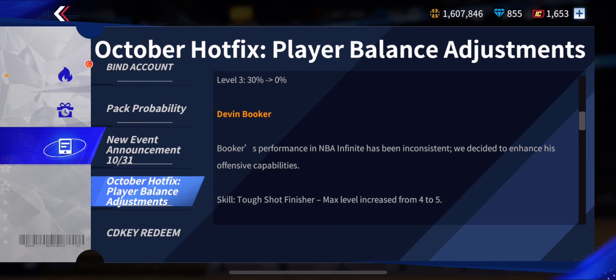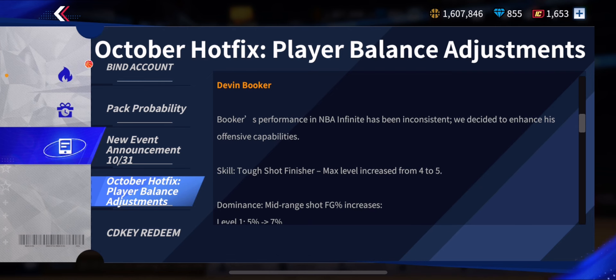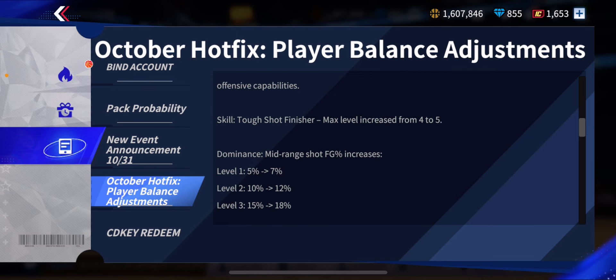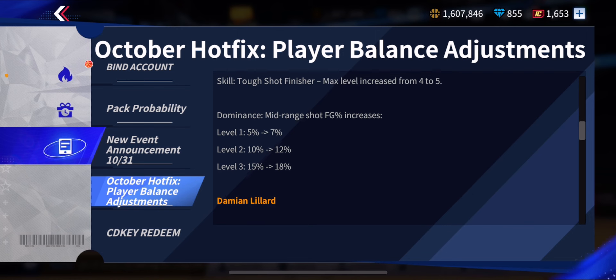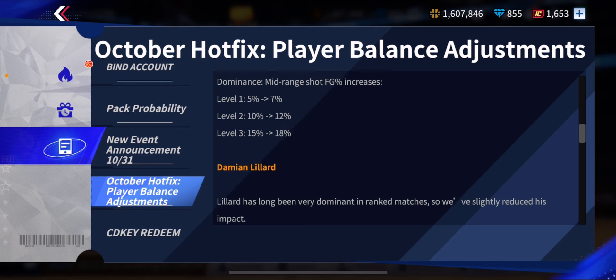Next buff: Devin Booker, another buff we definitely needed. It reads: 'Booker's performance in NBM has been inconsistent, we decided to enhance his offensive capabilities.' His skill tough shot finisher max level increased from 4 to 5. His dominance mid-range shot fuel increased — level 1 from 5% to 7%, level 2 from 10% to 12%, and level 3 from 15% to 18%. A nice mid-range boost, though I do think his three-point shot should be fixed as well.